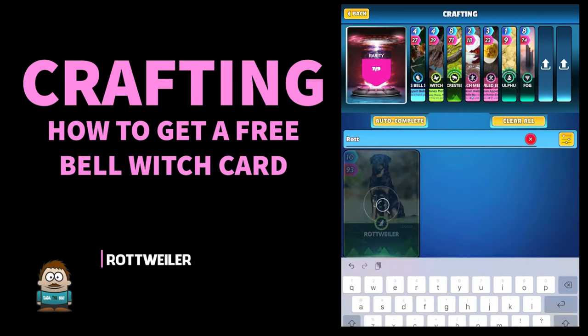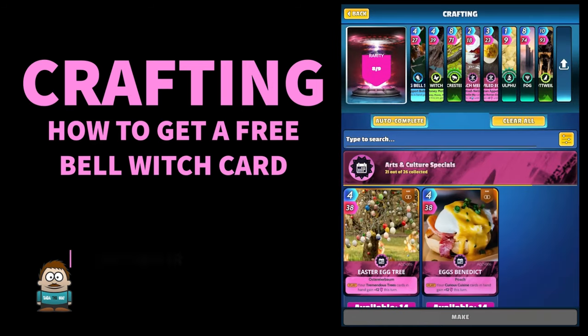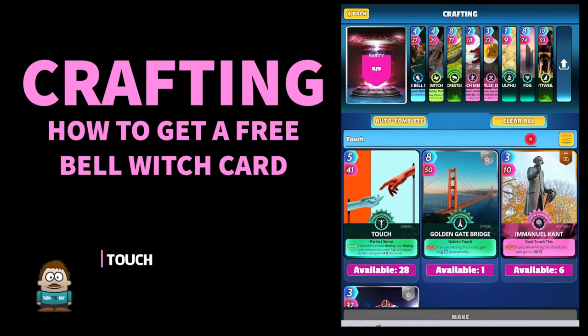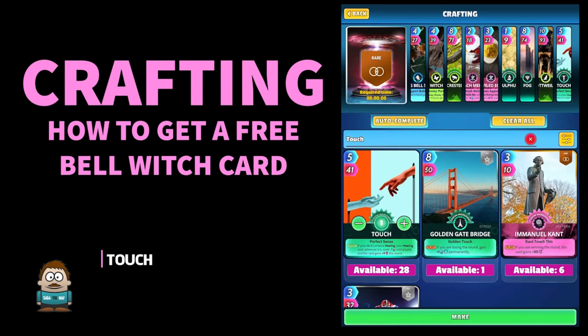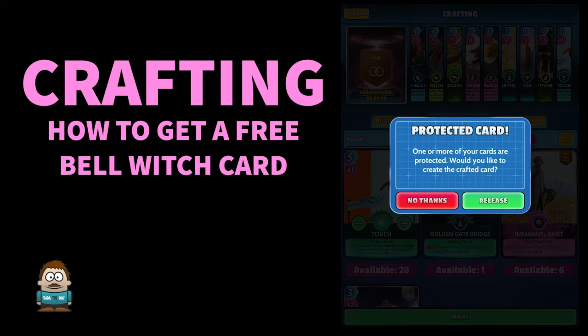Rottweiler - next card. Cute little doggy, in temper 93 - that's a powerful card that one. Anyway, stick him in. And the final one is Touch - there we go, you should have that one, that's a fusion ingredient. Then click on Make - this will be an instant one, 100% guaranteed. We are going to get the Diving Bell Witch - we need to release that card that I have protected.